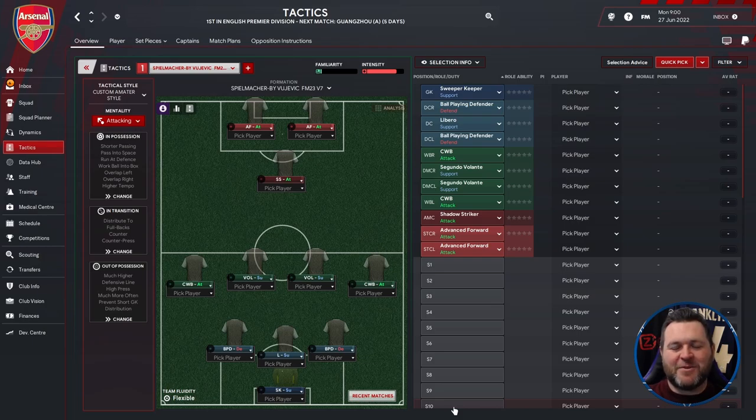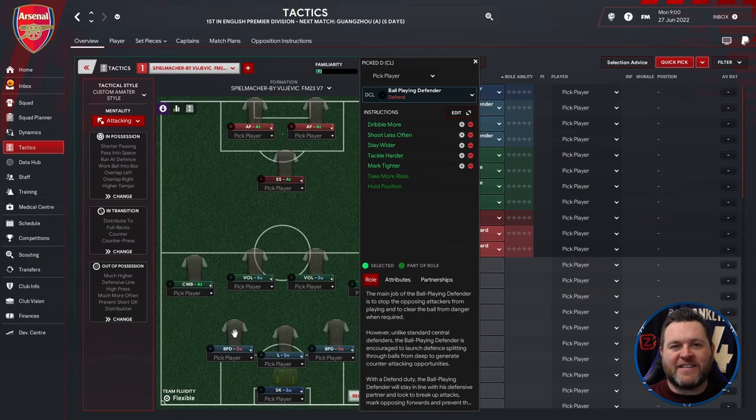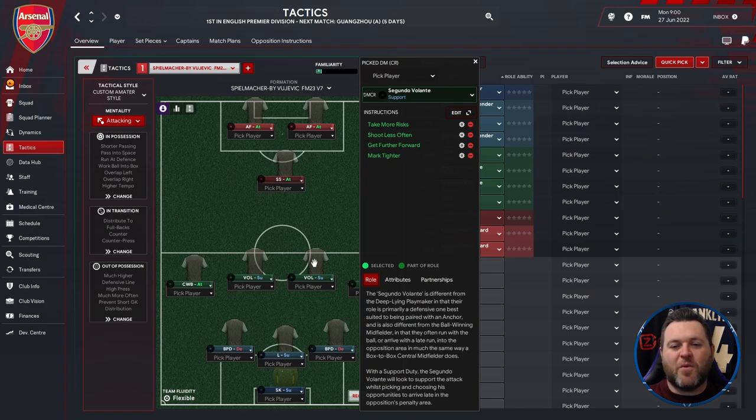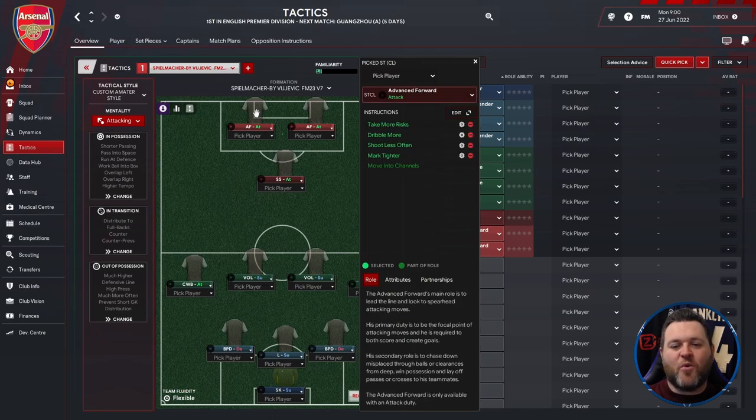Let's start off by breaking down the positions you're going to need when you download this tactic. Starting at the back, we've got a sweeper keeper set to support. On the left side of your three-man defence, a ball-playing defender set to defend. In the middle, a libero set to support. On the right, a ball-playing defender set to defend. On the left, a complete wing-back set to attack. Two segundo volantes in the middle set to support. On the right, a complete wing-back set to attack. A shadow striker set to attack, and two advanced forwards set to attack.